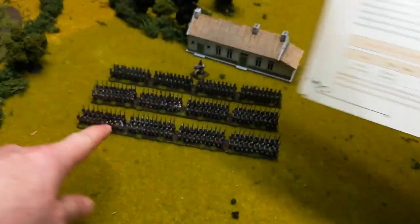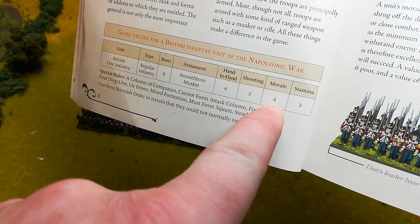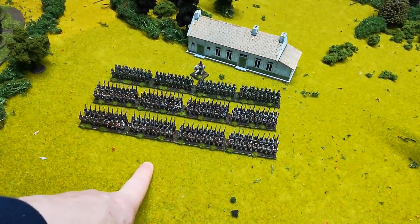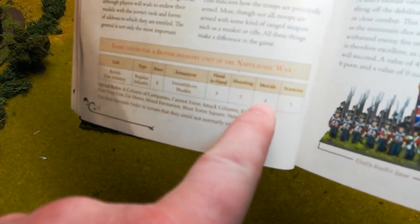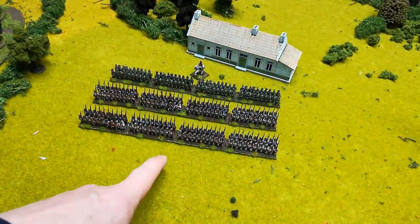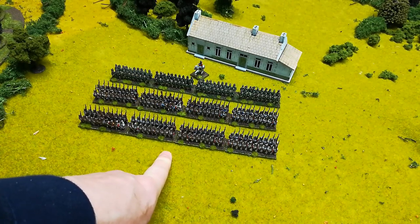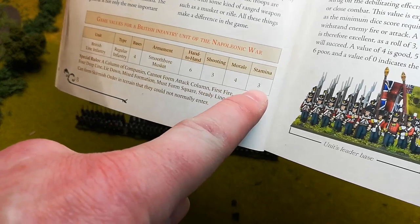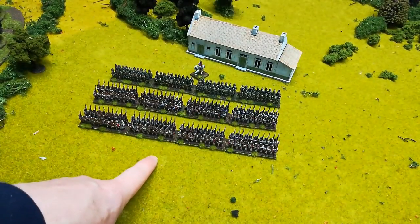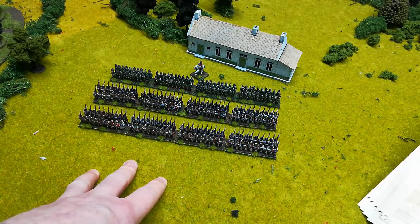It shows their hand-to-hand combat value — how many dice they roll in combat, so this unit rolls six dice. It shows how many dice they roll when shooting — three dice here. Then there's their morale value: coming from other games, think of it as an armour save where lower is better. You need to beat that number to save against damage. It's really about how easily troops are influenced by casualties around them. Finally, stamina is how many casualties a unit can suffer before becoming shaken.